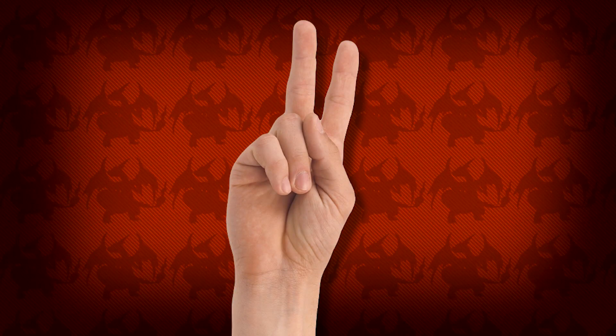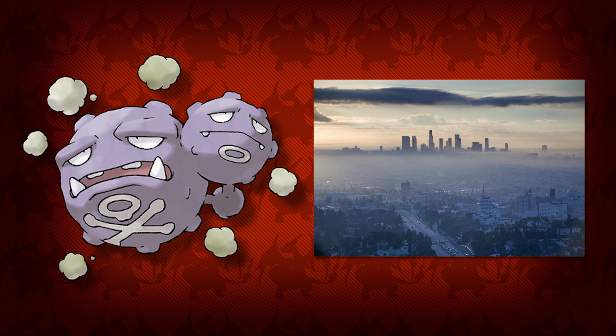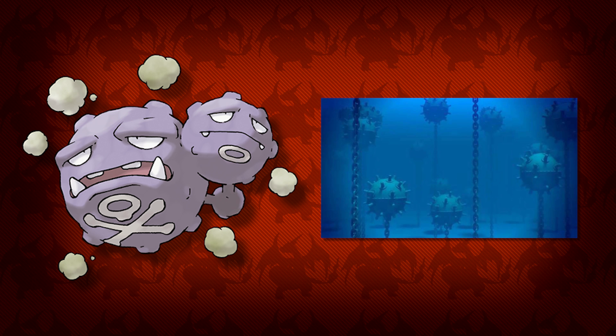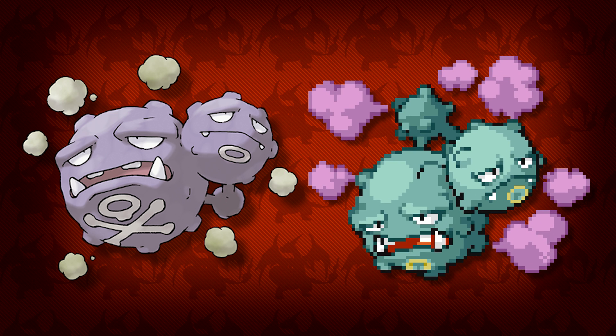Coming in at the number 2 spot we have yet another one of my favorite Kanto Pokémon: Weezing. Weezing is really special to me as its pollution-based design reminds me so much of my hometown, LA. That's not the only reason though — it has a great design based on naval mines and one of the coolest shiny palettes in all of Kanto. It has this darker turquoise-like color with its smoke clouds changing to purple from tan.